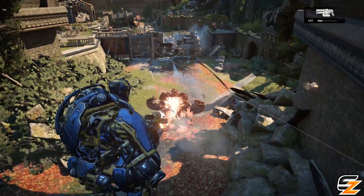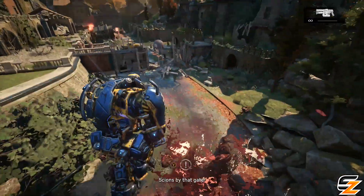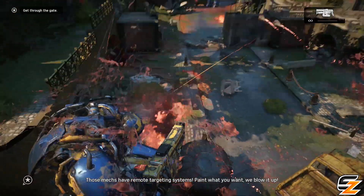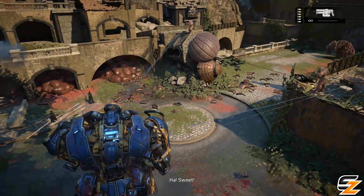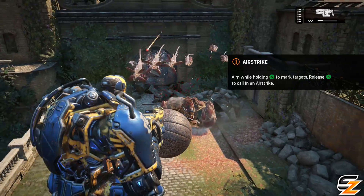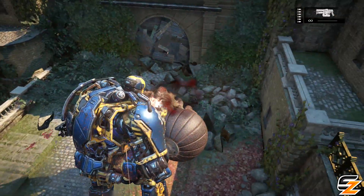So there you have it. That is the Gears of War 4 Cole Train Wrappin' Thrashball easter egg so far. And the reason I say 'so far' is because I believe this is just the start — the first few steps of a bigger, much bigger easter egg on a more epic scale that hasn't been fully discovered yet. Maybe it has something to do with the Thrashball that just spawned in on the road, where it needs to be kicked to a certain place or through a certain hole somewhere. I'm sure the community will find out soon enough.